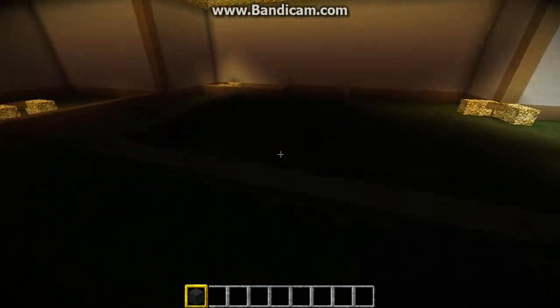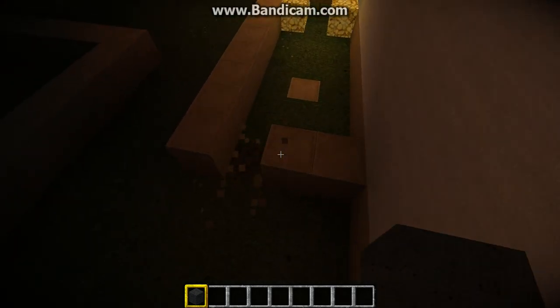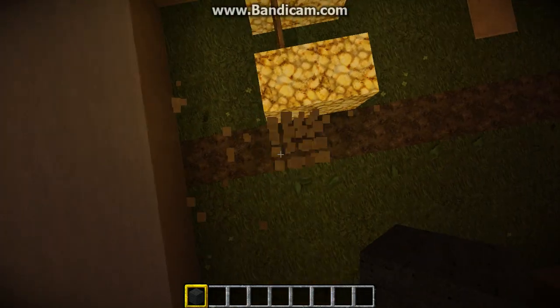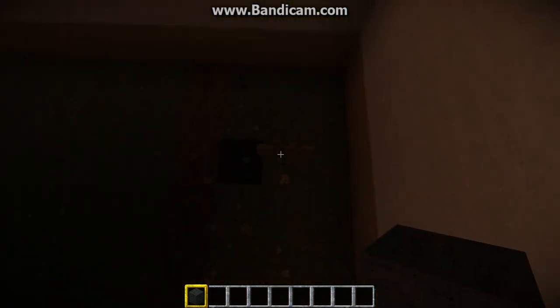So today, what we're going to be doing here is we're going to be doing our staircases first. So we're going to get rid of — actually, just keep that area there and get this out. Just get rid of all this. Get rid of your glowstone — if you put some there, get rid of that.